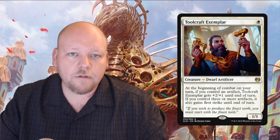Toolcraft Exemplar is fantastic — a one white 1/1 rare Dwarf Artificer. At the beginning of combat on your turn, if you control an artifact it gets +2/+1 until end of turn, and if you control three or more artifacts it gains first strike. In constructed this card is bananas — it's the best one-drop I've seen in a long time. One mana to essentially bash in for three when you're playing a Thraben Inspector right behind it is very powerful. Turn one this guy, turn two artifact is probably one of the best limited clocks you'll ever see. Delver stats without evasion but still very very powerful. Expect to see play in white weenie, white-green aggro, and white-red aggro.